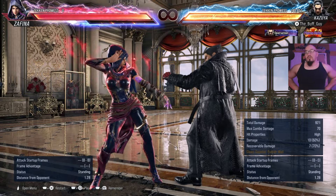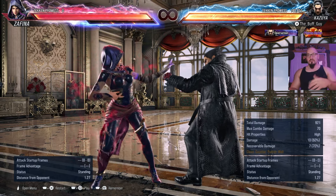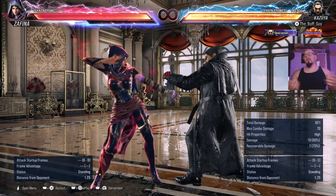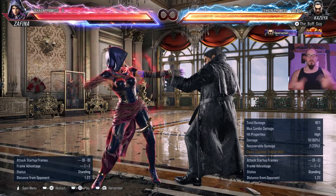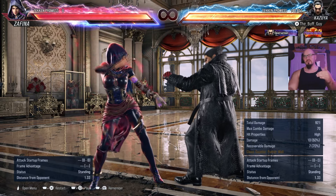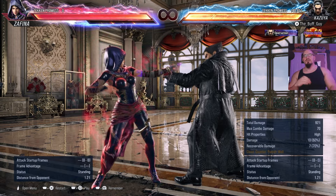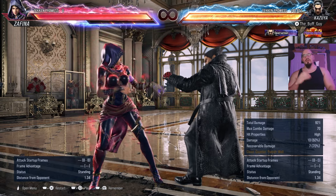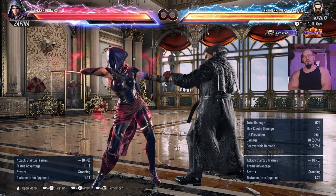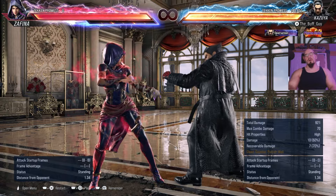Characters have other amazing 15-frame launchers as well instead of electrics. Zafina has down-forward-2, for example. Most characters have a down-forward-2 that launches, or a hop kick that launches, or something along those lines. The vast majority of those moves are 15 frames to impact — 15 startup frames. That's a pretty universal rule. As far as launchers go, the other punishment tools you're going to need to know are your while-standing punishes.